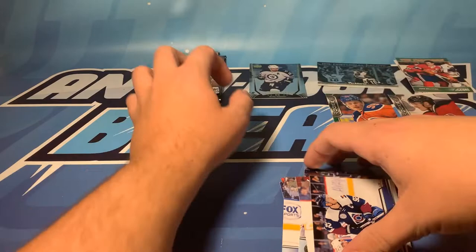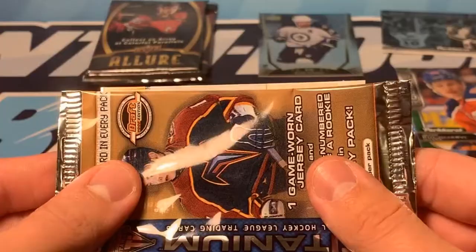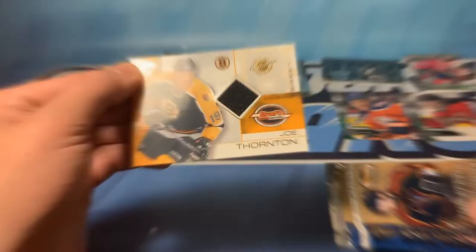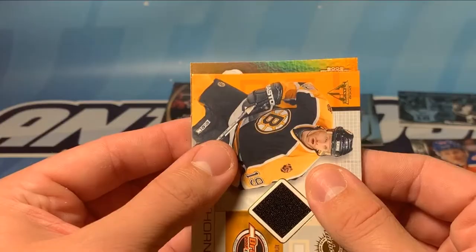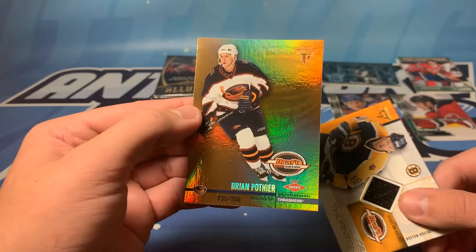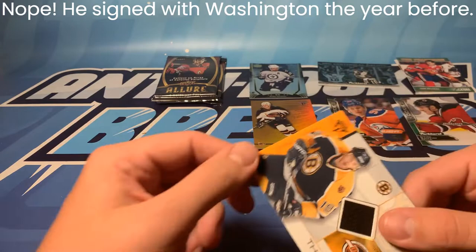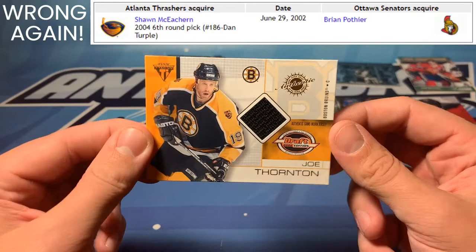So we've got a few hot packs here - we're definitely getting a jersey and a rookie in the one I'm holding. We got a Jumbo Joe black jersey. That's awesome, really nice jersey piece there - authentic game worn. We'll look at the back after we reveal the rookie. The rookie is Atlanta Thrasher - not the Thrasher we're looking for on this product, but that is Brian Pothier. He played for the Sens back in the day - a decent roster player who went to the Cup Final with them in 07. Here's the Joe Thornton on the back - first overall pick in 97. That is an authentic game worn jersey. Really cool.